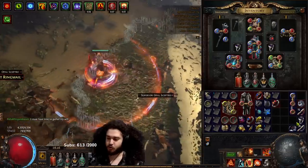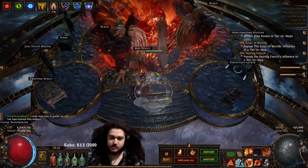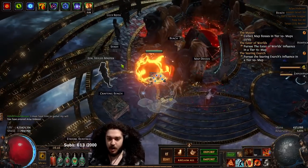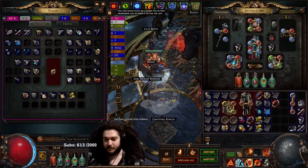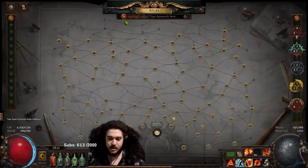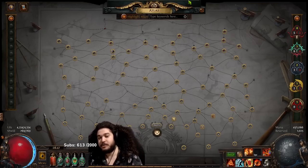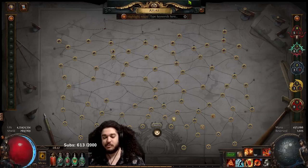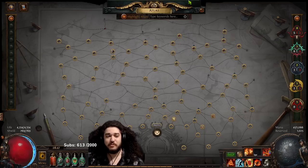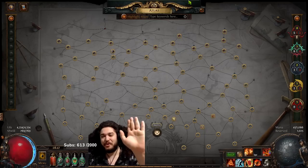If you're wondering, I took all of my previous SSF characters and migrated them into trade league. The reason for that is it gives me a fresh stash so I can basically do a restart in SSF without having to buy a private league — and it also wipes your atlas so you get a clean slate, which is honestly phenomenal. If you want to see more RF Inquisitor gameplay or check out ExileCon coverage, feel free to head to my stream at twitch.tv/box. If you enjoyed the video, don't forget to like, share, and subscribe — I'll see you all tomorrow, thanks so much for watching!